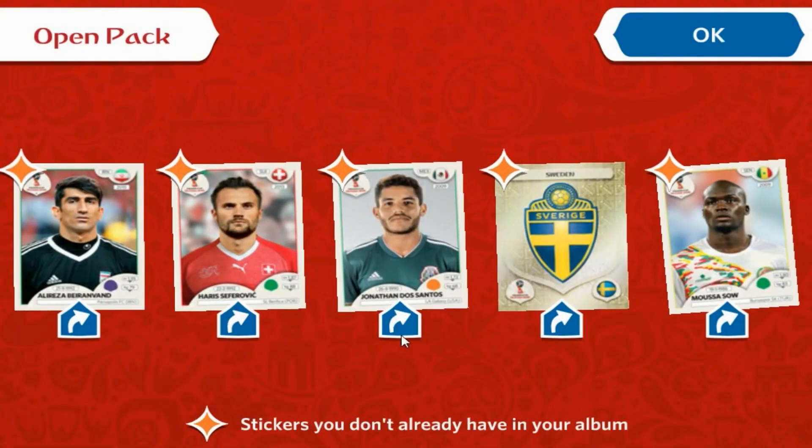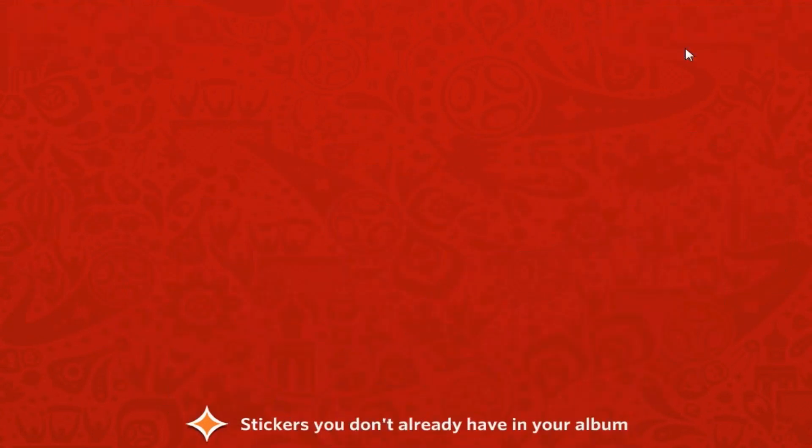The third pack is a full needs pack with another shiny. We've got Baran van of Iran, Seferovic of Switzerland, Jonathan Dos Santos — the younger brother to Giovanni — from Mexico, the Sweden badge for the team that qualified through the playoffs, and finally Moussa So of Senegal. All required.